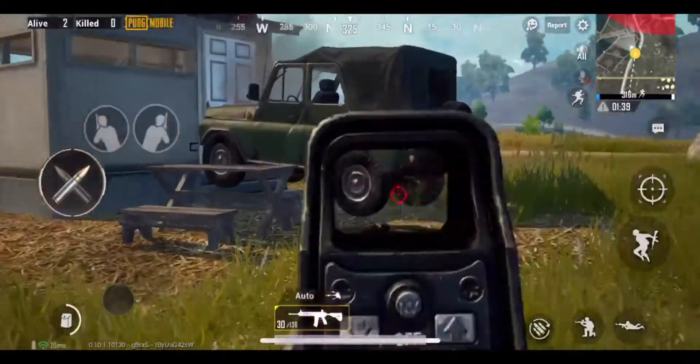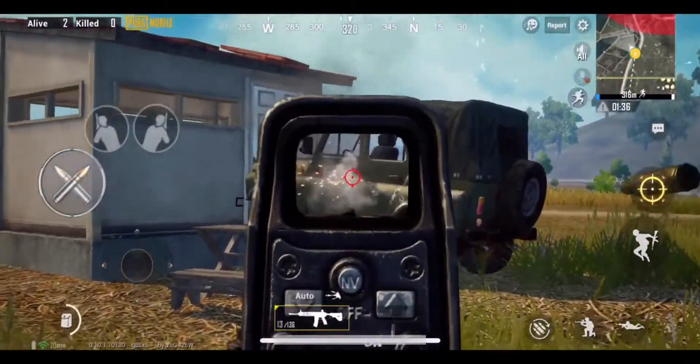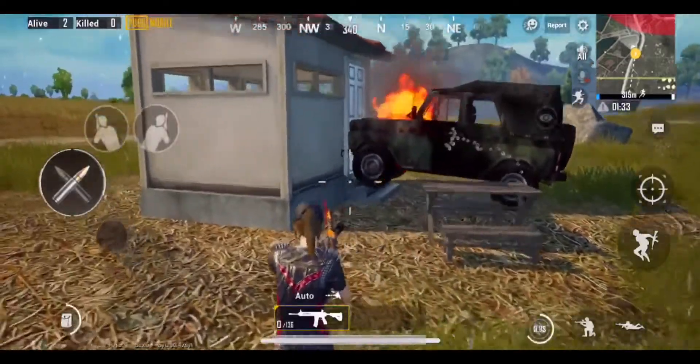If you spot an enemy in any of these shacks, park a vehicle in front of its door and burst it. Your enemy would be trapped in it forever.